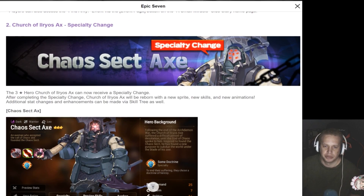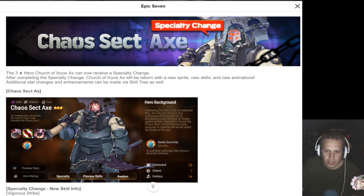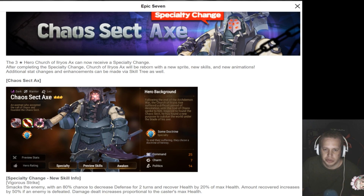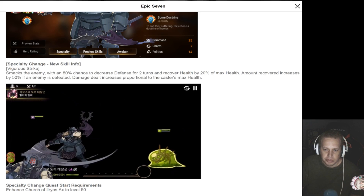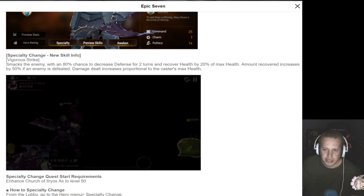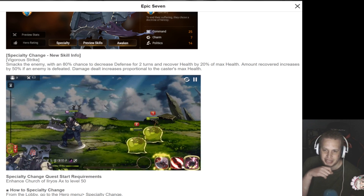Here's something I saw just as I was scrolling through — Church of Eros Axe specialty changes. All you guys about Axe God — I haven't heard anything super bad about how he's fared since his little nerf, but I don't see him much anymore. Three-star heroes — Church of Eros Axe can receive a specialty change. After completing the specialty change, it will be reborn with a new sprite, new skills, and new animations. Smacks the enemy with an 80% chance to decrease defense for two turns and recover 20% of max health. Amount recovered increases by 50% if the enemy is defeated. Damage dealt increases proportional to max health. That's pretty strong.